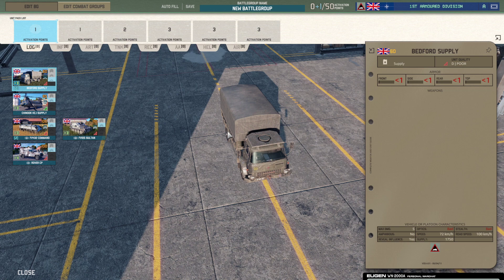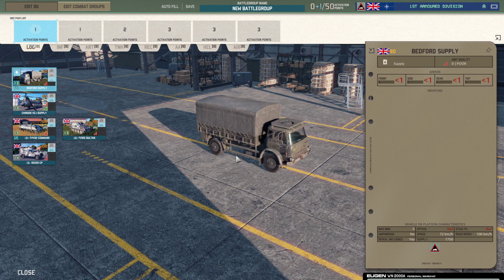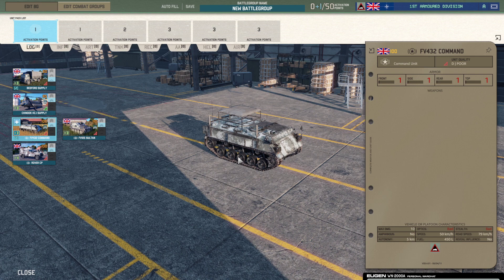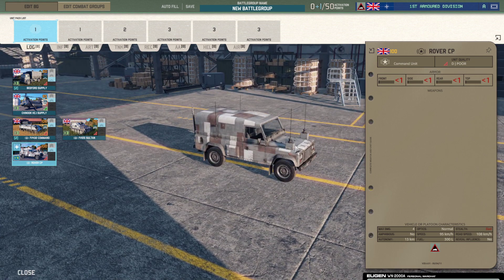Looking at the British First Armored Division, in the logistics tab we have a Bedford supply truck with good amounts of supply, a Chinook supply truck with 2,500 supply, an FV 432 command vehicle for 100 points with three availability, the Sultan with slightly better armor and off-road speed but 10 points more expensive, and the Rover CP as your basic unarmored jeep CV with good speed and four availability.